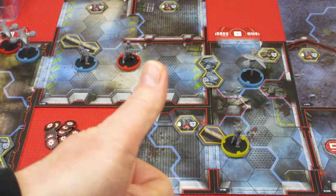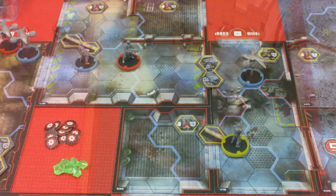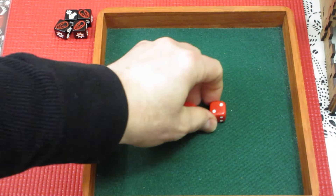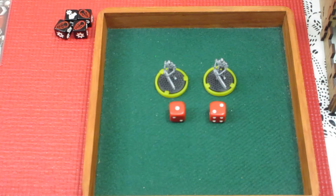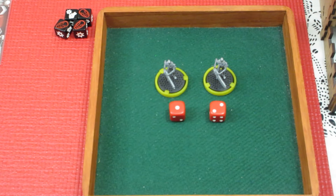Kyle has used up all his dice, so now it's time to spawn new enemies. Rolling a couple of spawn dice, we get a 1 and a 2. At spawn point 1, a T-800; at spawn point 2, another T-800. He's got a conga line of T-800s coming out — this could be bad!